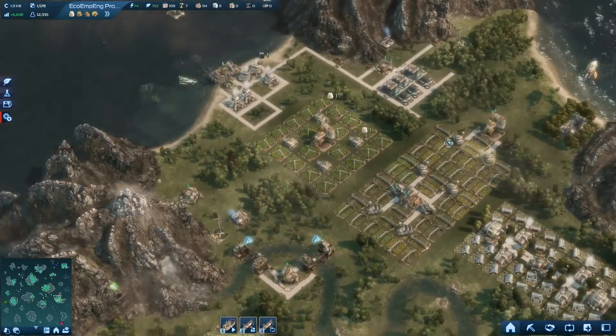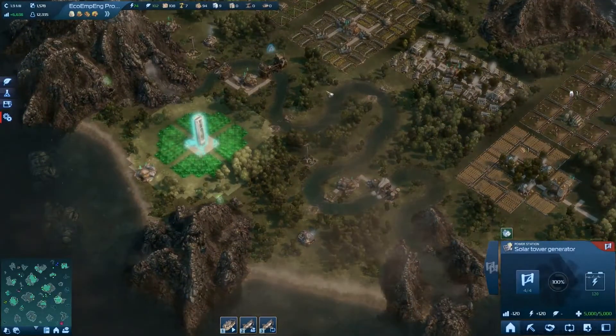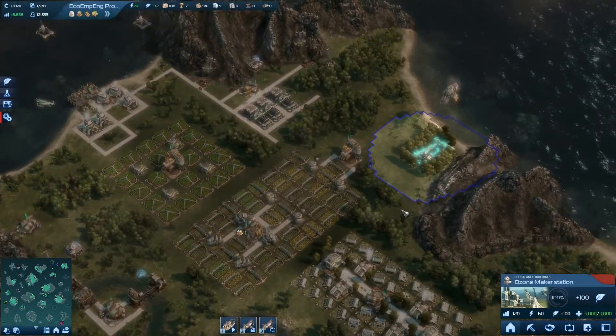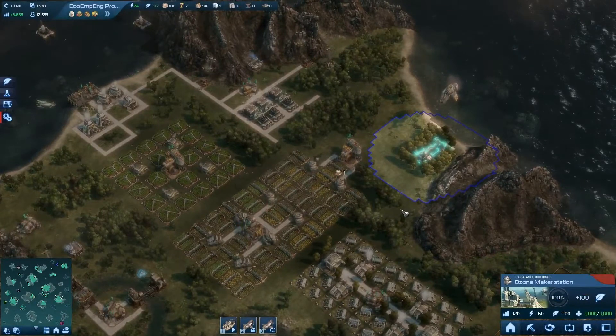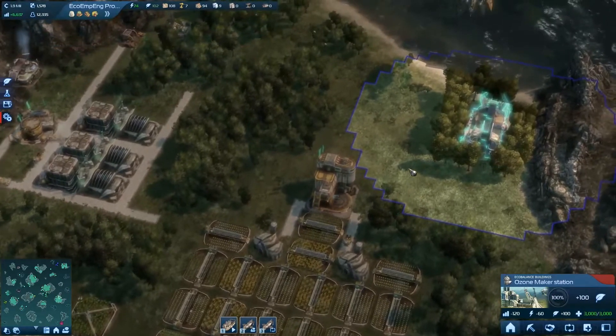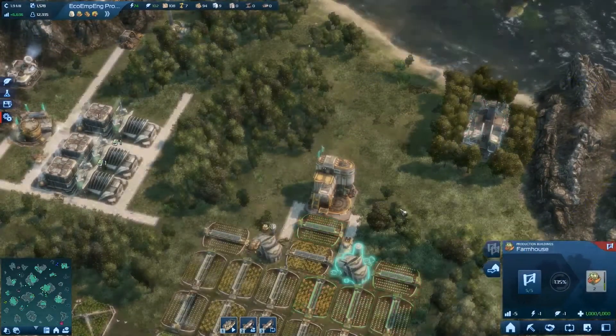So I was trying to figure out... yeah, we improved the eco-balance on this island through the means of a solar tower generator as well as an ozone maker. I feel like in these short episodes I'm doing more things. Oh no, why did I place the ozone maker here? This is totally going to be overlapping with these guys, isn't it?